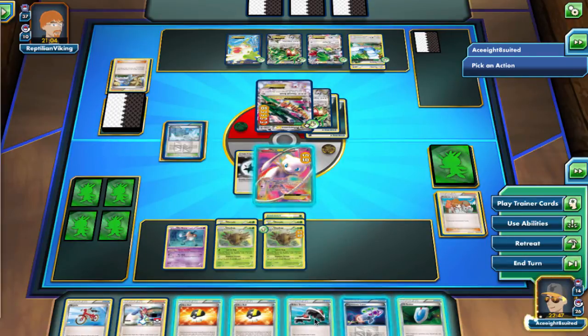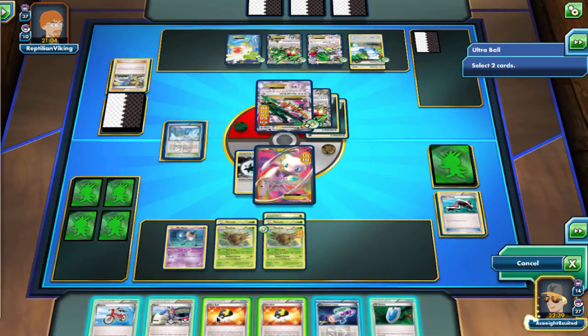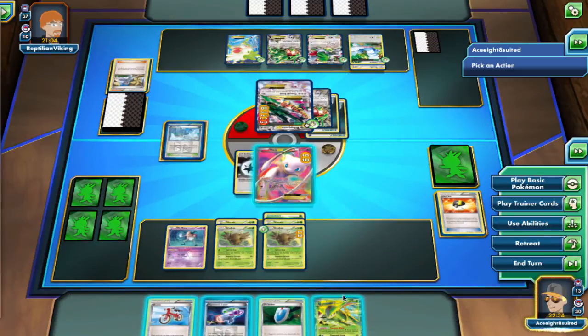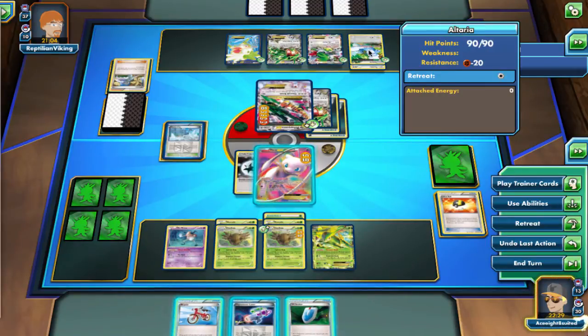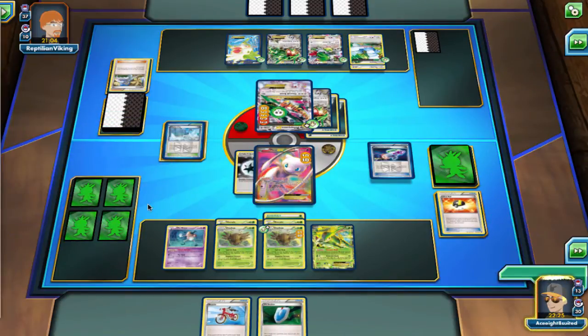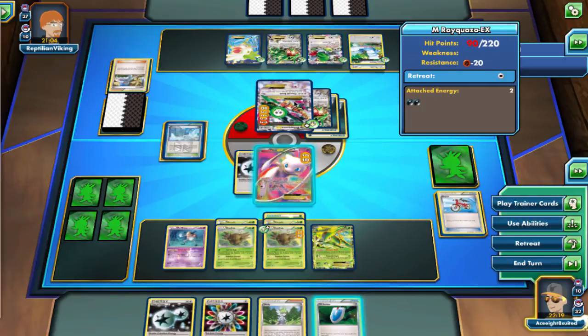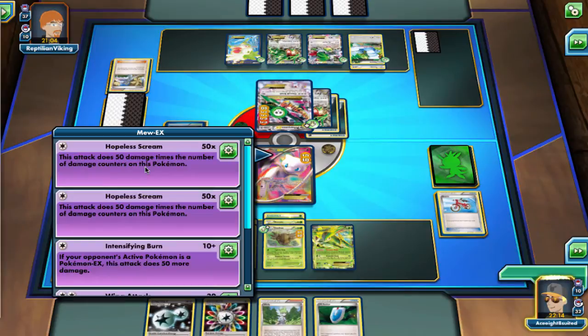Frozen City is definitely a great stadium for this deck. Sometimes you're not going to be able to take 120 damage with Mew — most of the time you'll actually get one-shot. So you want Frozen City out there and Rainbow Energy so you can dish out the appropriate damage. Remember, most EX Pokemon have 170 or 180 HP. So if you have Pokemon with 170 HP, you can put three damage counters onto Mew using Rainbow Energy and Frozen City, and get one-shot knockouts if you have a Muscle Band.